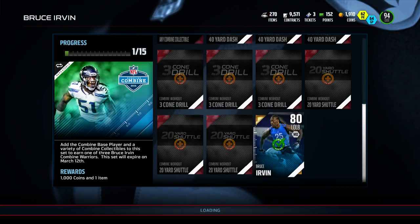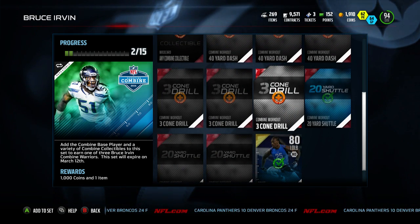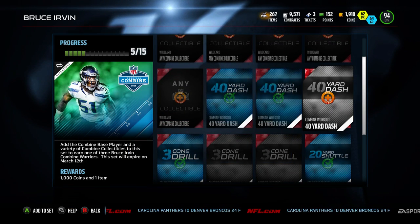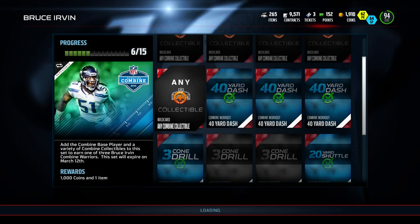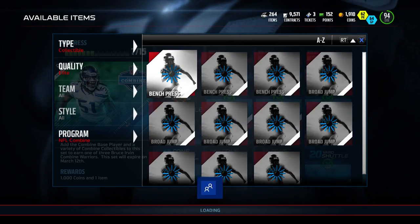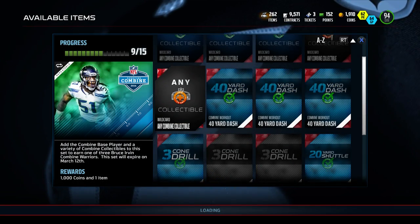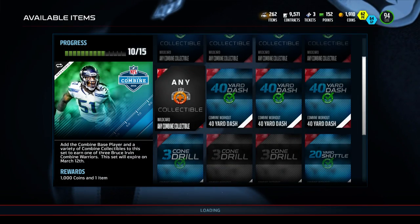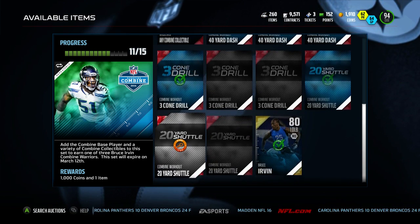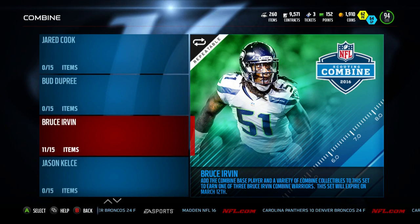I wanted to upgrade my linebacker set, let's do it. I'll just add whatever I got. I have a few 40 yard dashes so I might be able to fill this one up - I have 12 of those and I don't need many of them. I just need 2 three-cone drills and 2 twenty-yard shuttles. Yeah, 2 and 2 and then I get a new outside linebacker - not too bad, pretty cool.